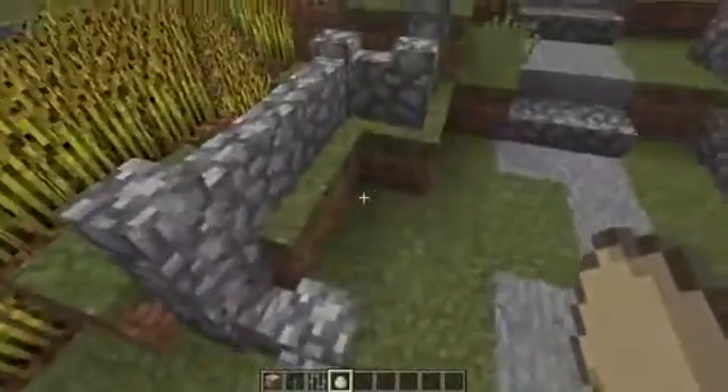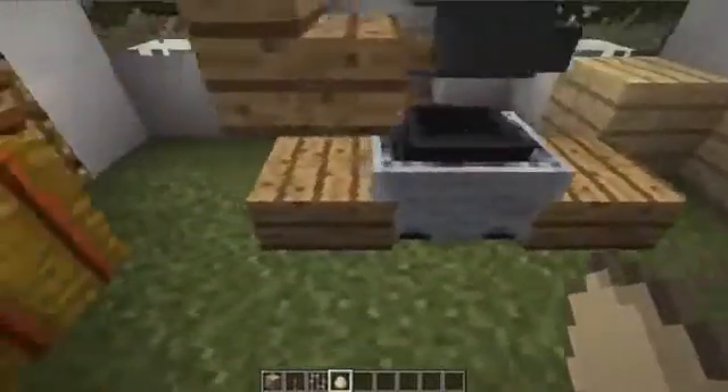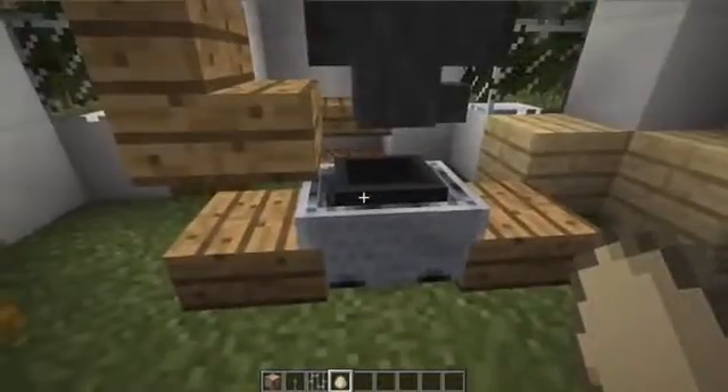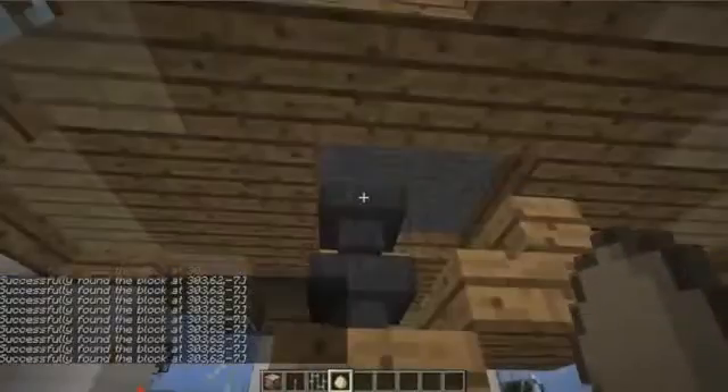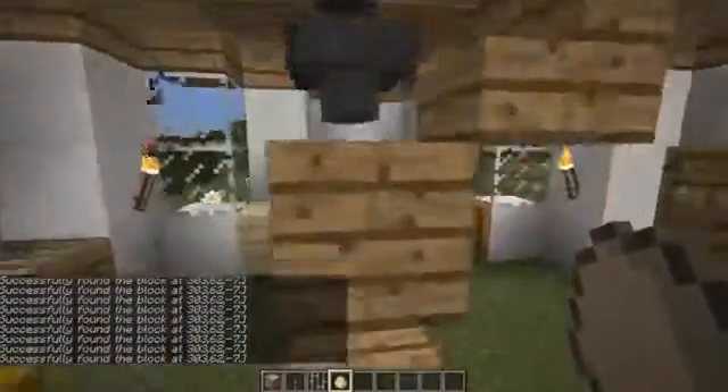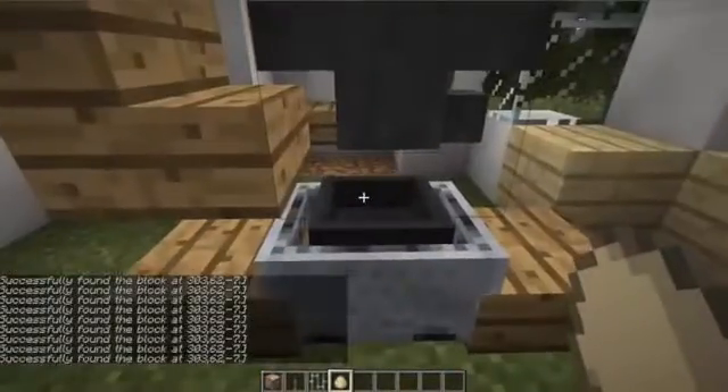Over here you have your wheat mill where you can turn things into flour. You need to come here for the Cook's Assistant quest. I added slabs just so this thing doesn't move. When you climb all the way to the top, this is where you put in your wheat, and it'll drop down through the whole milling process, and at the bottom you collect your flour.